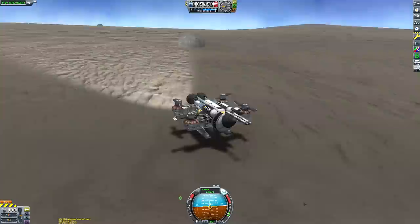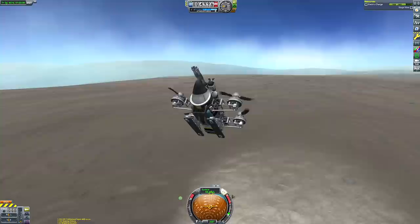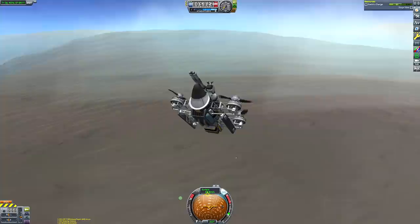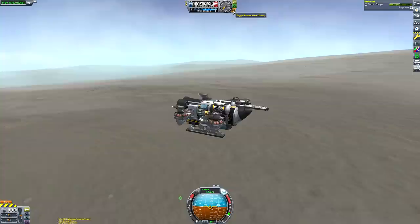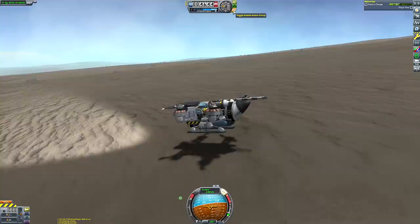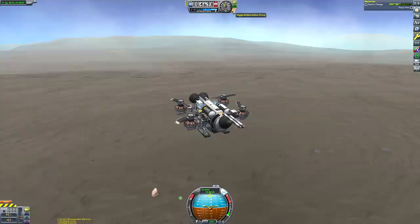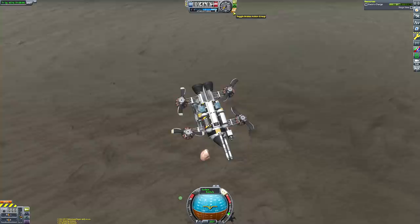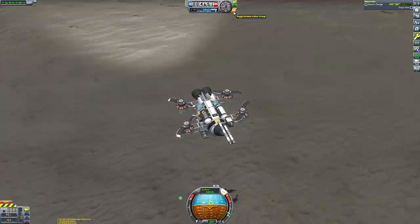The only drawback is the RTG can't recharge the batteries faster than the propellers drain them, so we'll have to intermittently land just to allow it to regain electric charge - we do have fairly limited range. I'm not convinced we could actually get to any other island from this one. As you can see, we touched down, ran some science, but I really want to use that scanning arm on the tail of this probe - which means we've got to find a Breaking Ground surface feature.